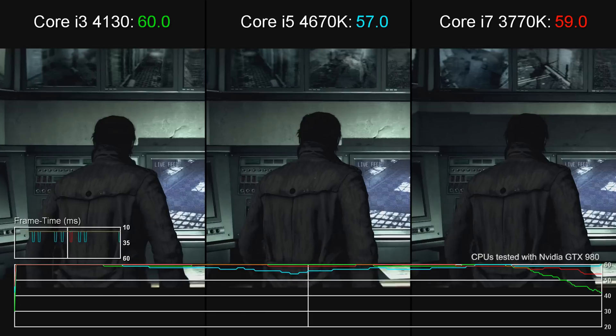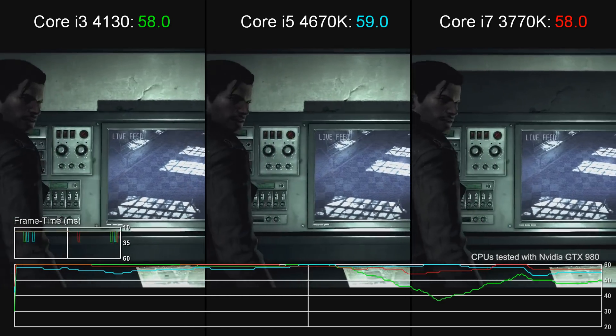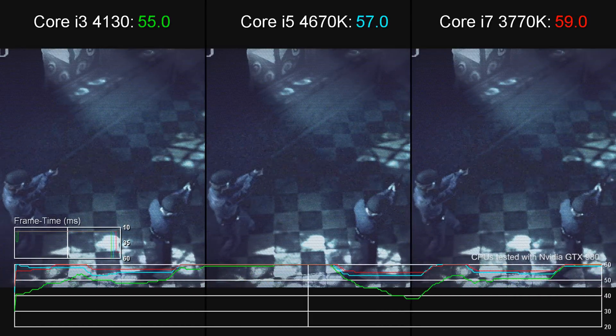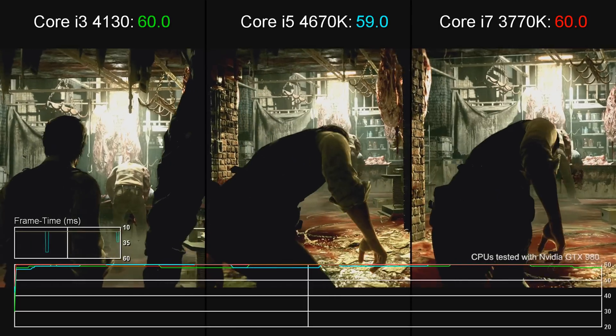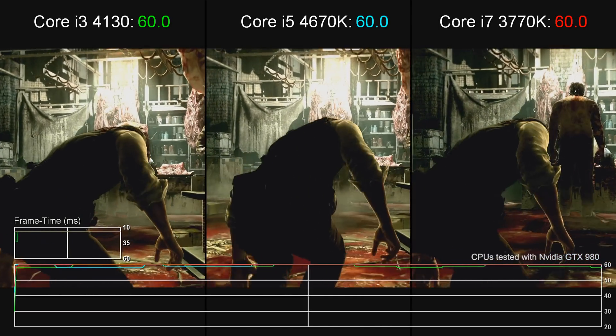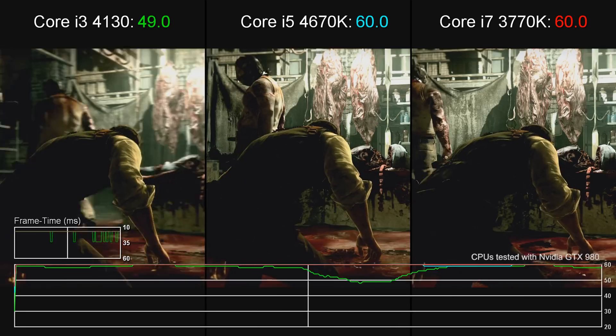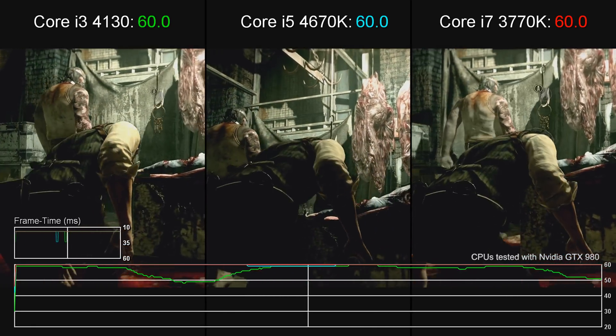CPU-wise, with the 30fps cap in place we see no real difference running this game across either a Core i3, an i5, or a full-on quad-core i7. Unlocking the frame rate, again there are no major differences between the quad-core processors, but in the most demanding scenes the Core i3 suffers — though we didn't see it drop beneath 30fps.